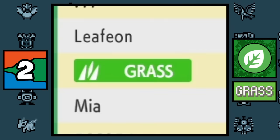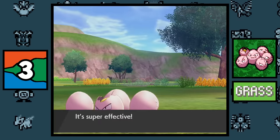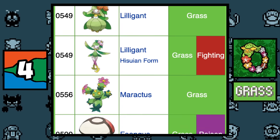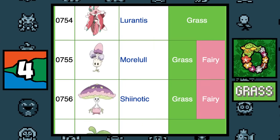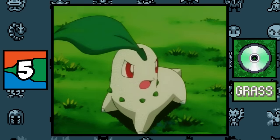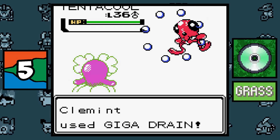The reason why Exeggcute is a Grass type is because the supposed eggs are actually plant seeds — confirmed in the Firered Pokédex entry. Every Pokémon in the Grass Egg Group is a Grass type, except for one, which is Comfey.